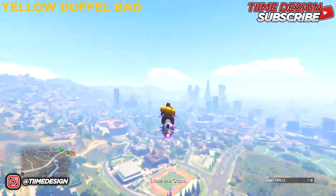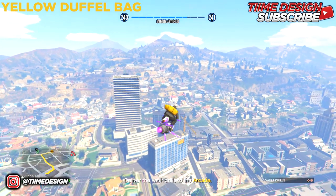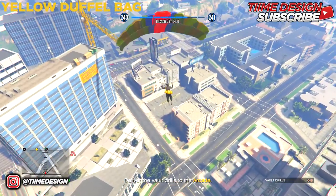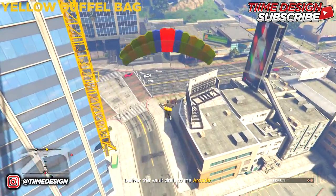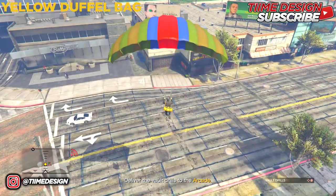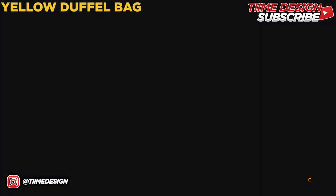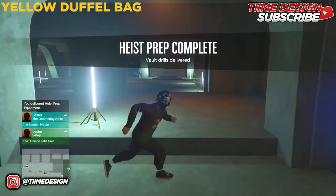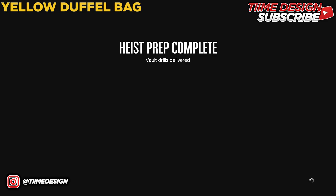There will also be modded outfits for these duffel bags, so turn on notifications for those. If you're having any trouble with this glitch, DM me on Instagram or comment down below — I'm always reading comments and DMs. Once you've lined up the Oppressor and jumped out, do the same garage door slam as before — line it up with the arcade garage and just jump out and slam right into the garage door.